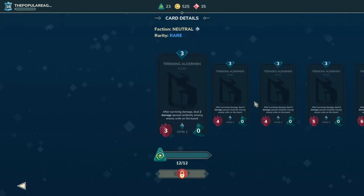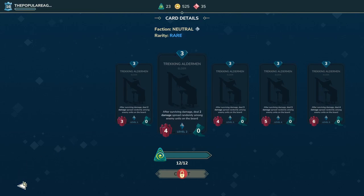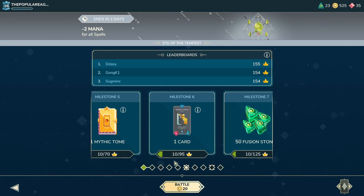Let's go ahead and look at the new Elder card out here, the Trekking Alderman. After surviving damage, deal two damage spread randomly among enemy units on the board — so it's basically like a mega budget powder tower. Obviously we won't be able to get this card unless we battle all the way up to Milestone 6 and get 95 crowns, which is going to be super expensive.